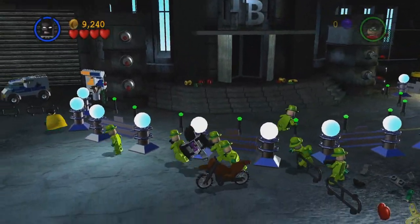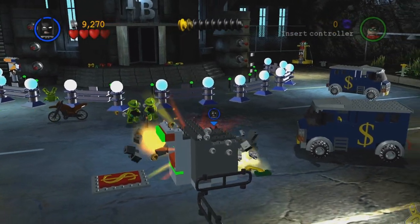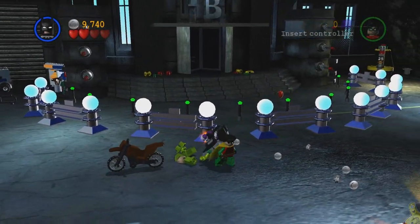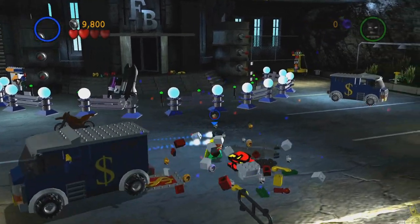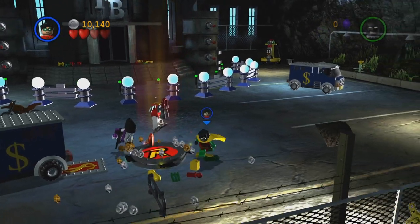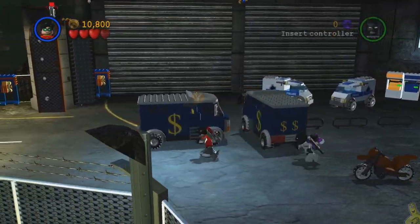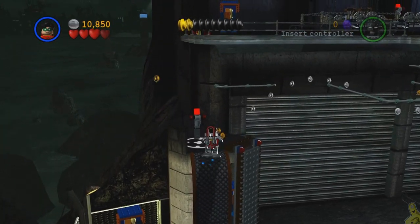We've got more people rolling in on motorcycles — take them all out. Our goal now is to find some bricks to build a Robin suit dispenser, because we need the magnetic feet to get up top. There are some glowing bricks down towards the front right side of the screen. This one is a little trickier — you've got to smash and then move the vehicle. Smash until you can't smash anymore, then park the bank truck on the money sign, and it erupts the rest of the bricks, giving us what we need to build the Robin suit dispenser with magnetic feet.